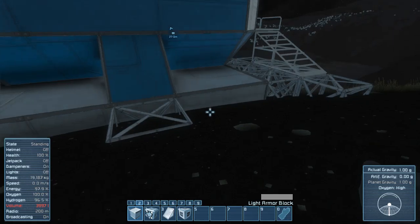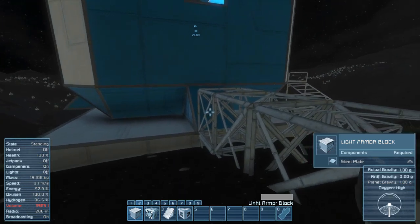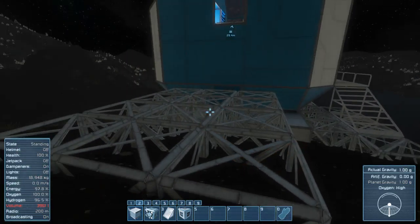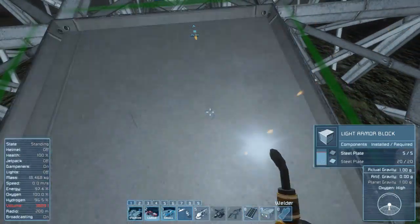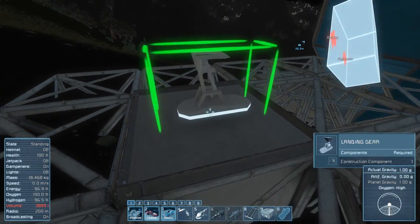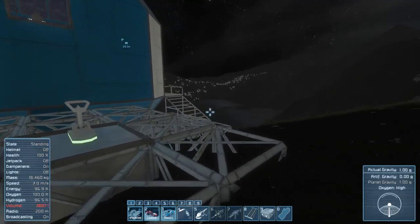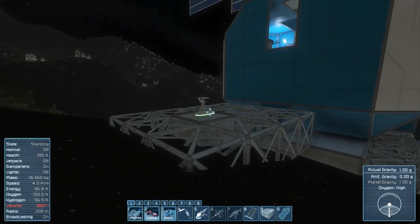Let's make a small platform right here so we have an area to build on. I'll weld one up — just the middle one for now and do the rest off screen. So we're going to make a small ship. We're not making a crawler because I'm not really good at making crawlers.